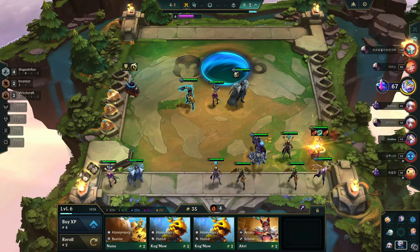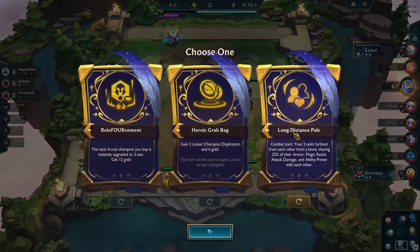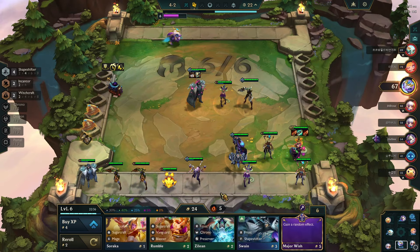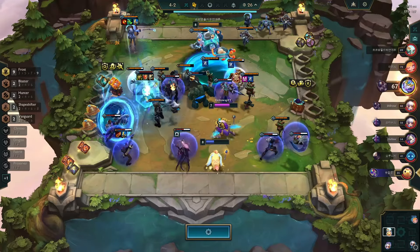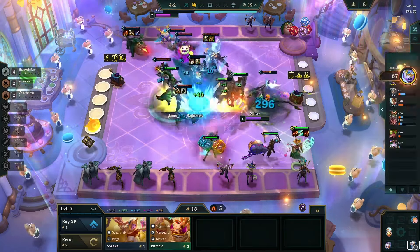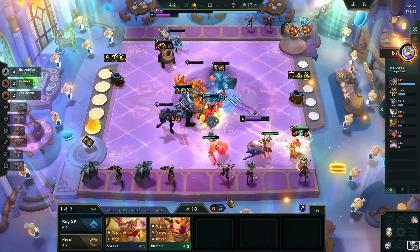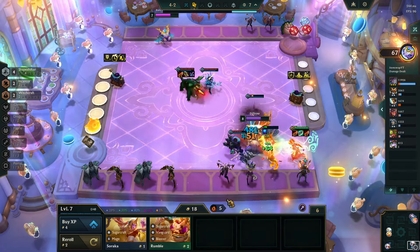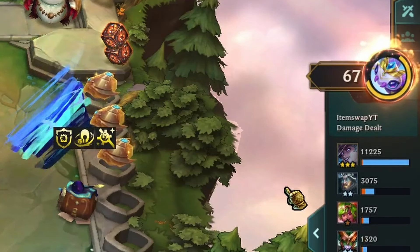By the 4-to-1 round, I had maxed out Cassiopeia. One of my opponents was aiming for 10 portals with an emblem already available. For my third augment, I picked Long Distance Pals, aiming to pair Briar with Cassiopeia. To maintain my win streak, I moved to level 7. One of my opponents had already completed 9 Frost Synergy, showcasing how competitive challenger lobbies can be. I won a very close encounter that could have ended my streak, with Cassiopeia dealing 16k damage — her damage output was impressive every round.